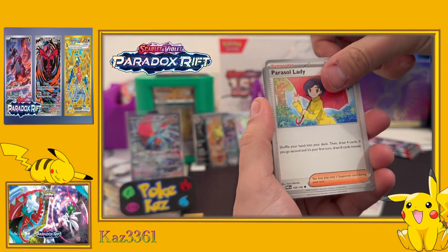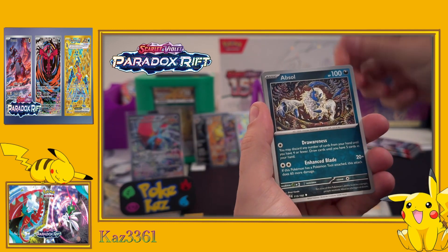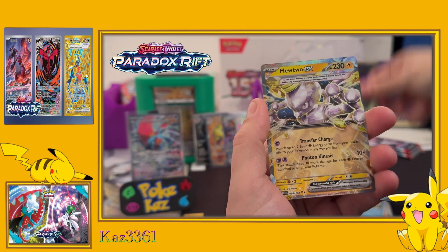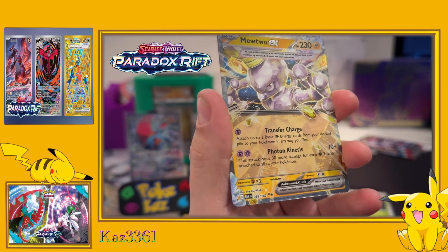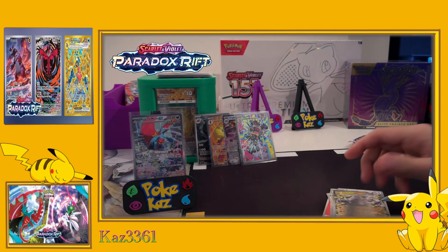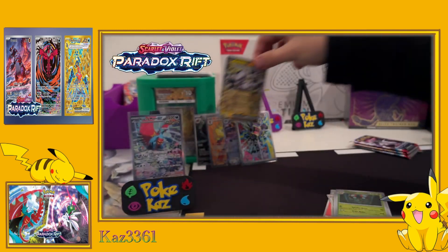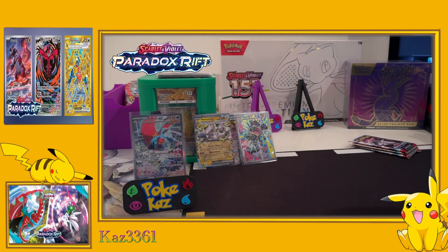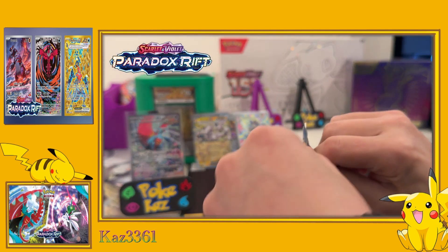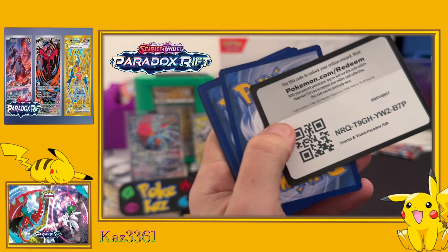We have Jirachi - one of my favourite Pokémon actually - Parasol Lady, Porygon2, Octillery, Orthworm, Absol, Simisear, Wimpod, Orbeetle - and the Mewtwo EX! What I'm torn about with this Mewtwo is that it's the first ever Mewtwo that's actually been an electric energy type - every other one has been psychic. I like it for that reason but I also feel Mewtwo should be psychic, so it does make it more interesting.